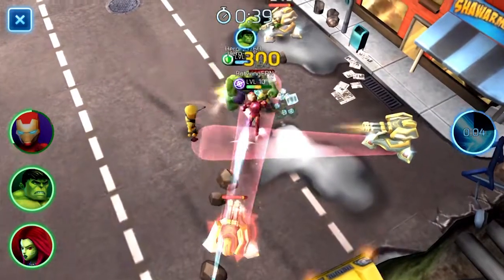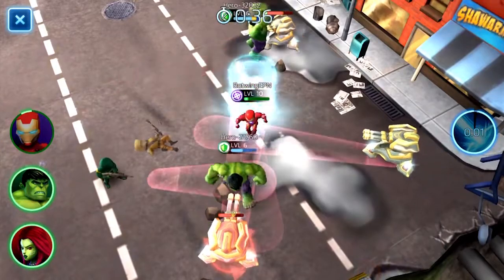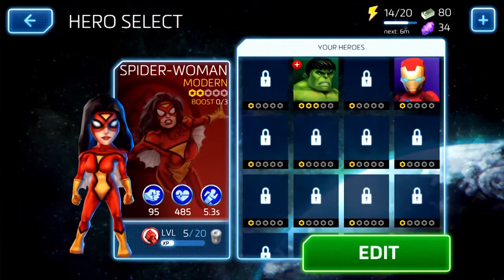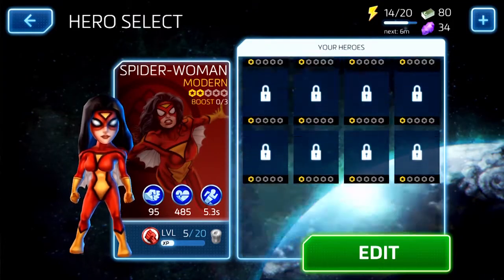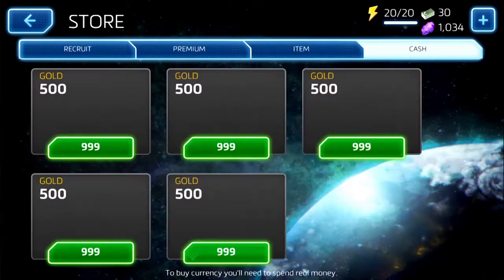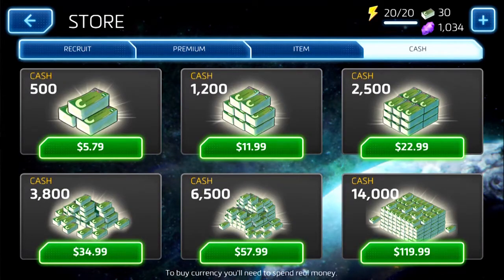Everything looks super cute and you get a whole complement, a whole suite of different characters at your disposal. You have to earn them, you have to buy them, you have to unlock them — you know the drill. You pick up the crystals, use the in-game currencies, spend the dough to get the characters, and you can level them up and trade some for other ones.